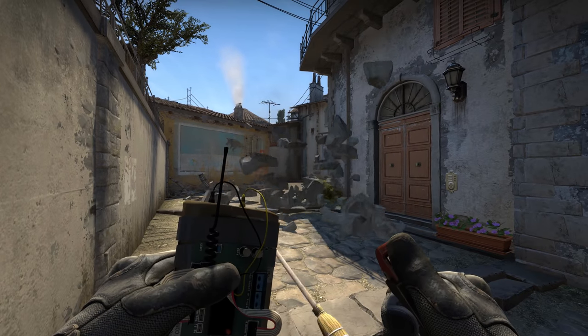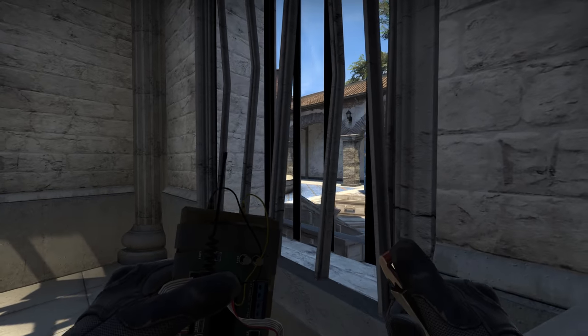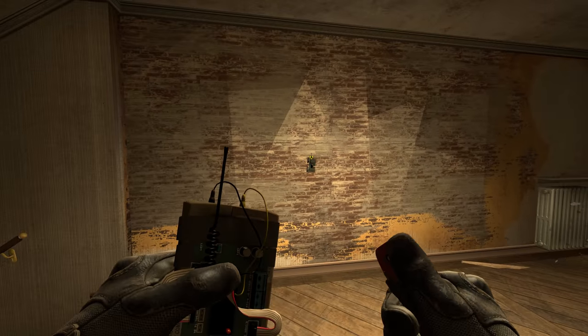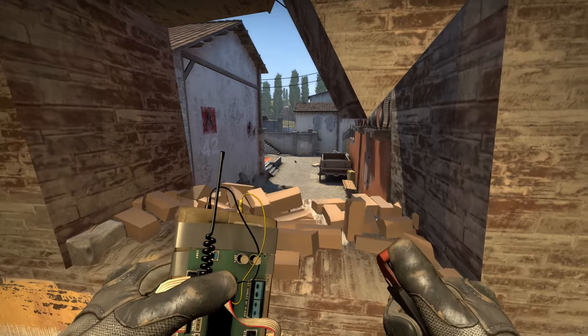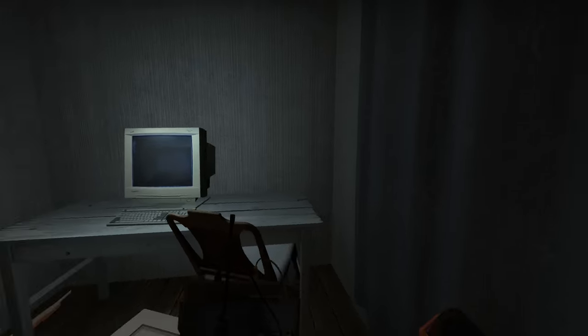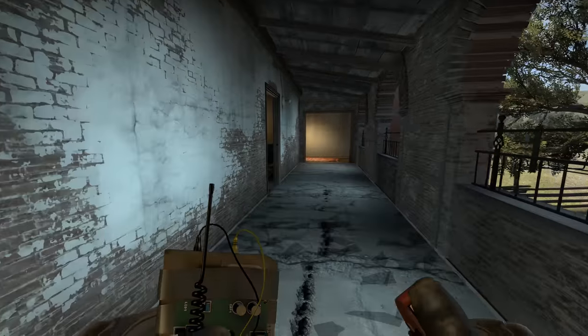He's gone even further than that in some places. You can blow up the windows at B, letting you see through from the church and into the site. And at A you can blow a hole through the apartment wall, giving you a sightline across the graveyard. In apartments you can blow up doors, gaining access to rooms that are usually off-limits. You can strip the floor of its top layer as well, which doesn't serve any purpose other than to look cool.